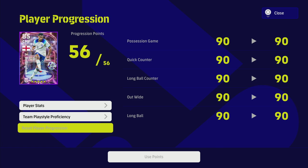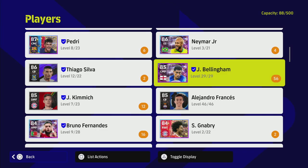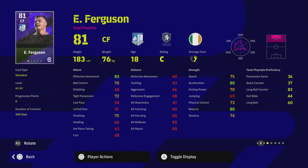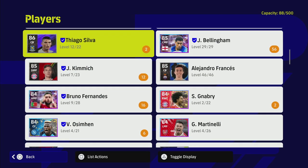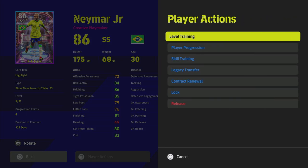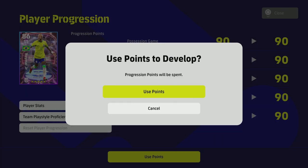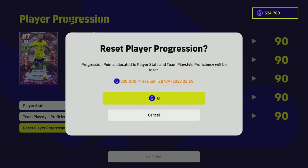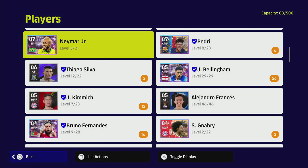For example, if I want to retrain someone like Evan Ferguson — a player I bought really cheap — if I go into player progression and reset it, it's only going to cost 1,700 GP. It seems to be tied to the player's value. Neymar only has three levels and when I go to reset his progression I can't because nothing is trained in, but if I add some shooting points and then reset it, it's going to cost 330,000 GP. So it does seem tied to the level system and how highly ranked they are.